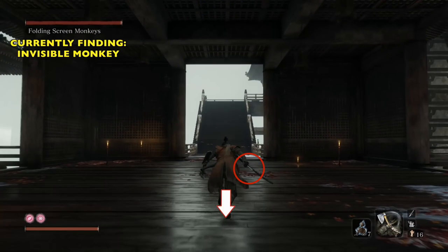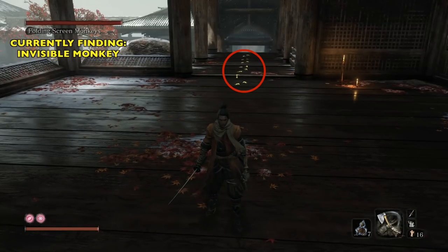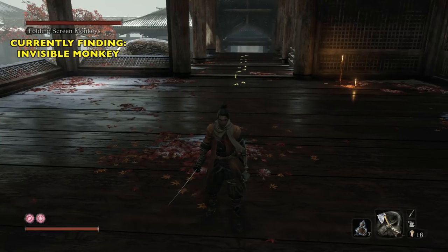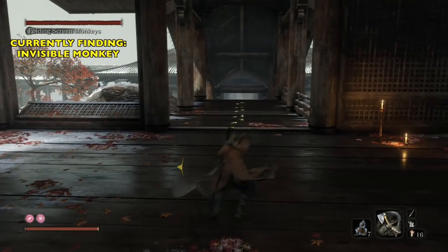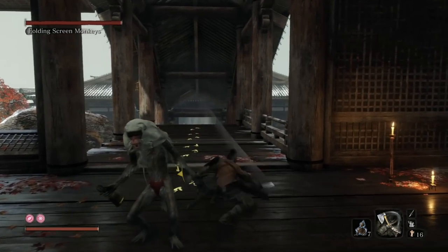Let's run up here. I like to stop at about that point right there and then do a 180. You see those little footprints right there? That's the invisible monkey — he's following us. So we're going to turn around and just whack a couple times, and you should hit him. There he is. So we're done with the invisible monkey.